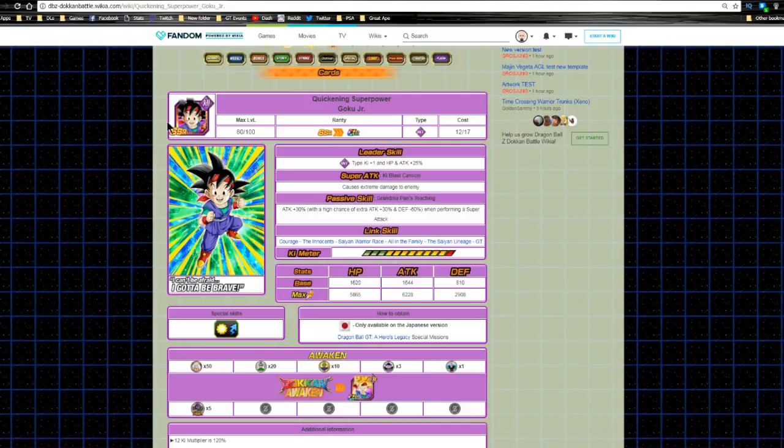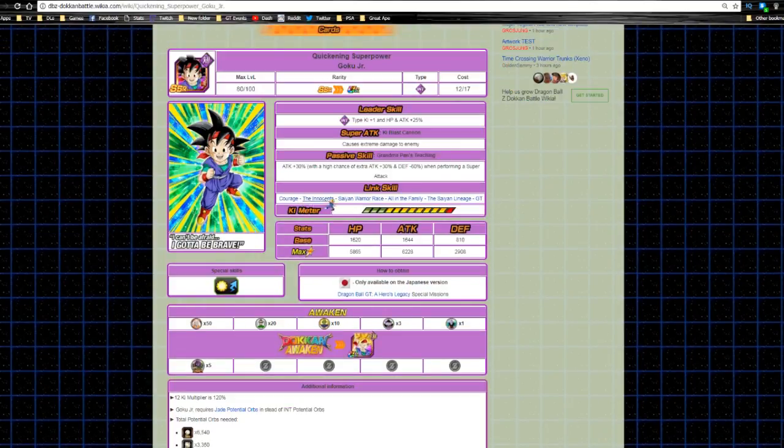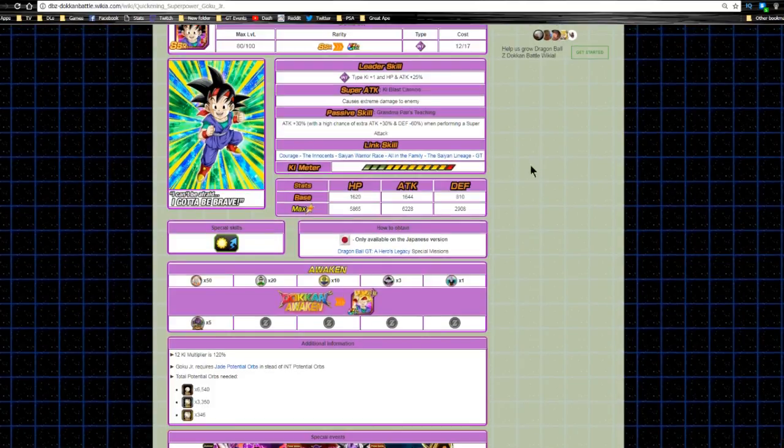Let's take a look at the card. This is the base form, Quickening Superpower Goku Jr. His leader ability is Intelligence type Ki +1, attack and defense +25. Super attack is Ki Blast Cannon, which causes extreme damage to the enemy. Passive skill is Grandma Pan's Teaching: attack +30 with a high chance of an extra attack +30, and defense -60, so he debuffs himself defensively when performing a super attack. Link skills are Courage, Innocence, Saiyan Warrior Race, All in the Family, Saiyan Lineage, and GT.